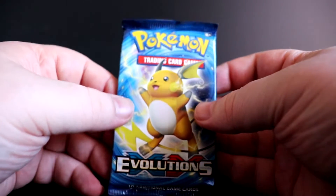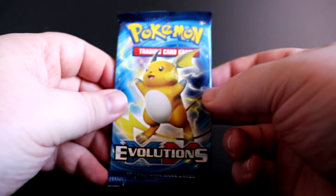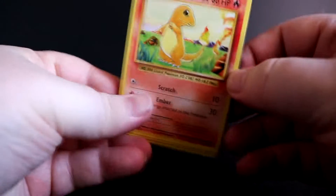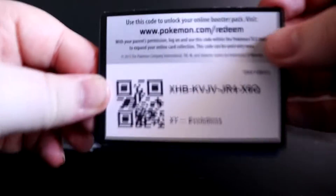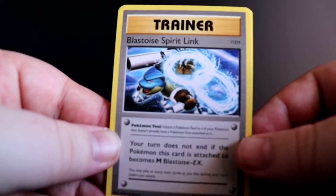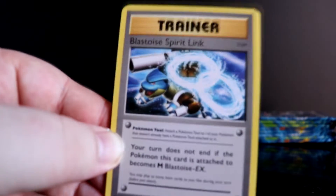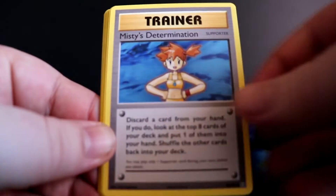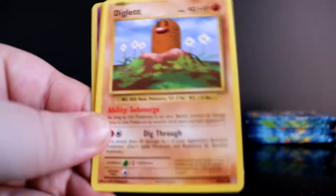We start off with a Raichu pack after pulling him last episode — bring us some luck. Good start, good start. We've got a Charmander. Let's flip it over — there's our code, one two three. Oh let's go! I believe the only one we have left now is the Charizard Spirit Link. Oh I love this one, look at the artwork. Let's go, that's a good looking trainer card — Misty's Poliwag, Charmander, Diglett.